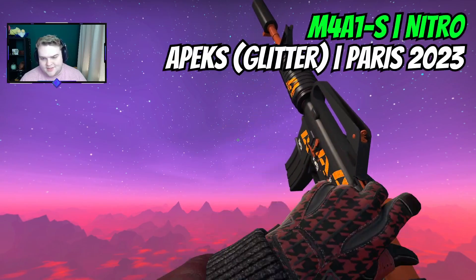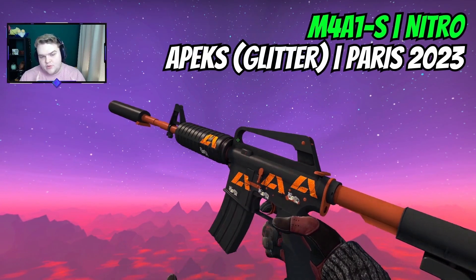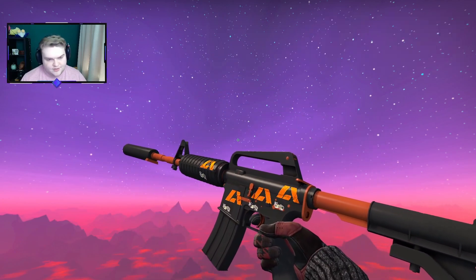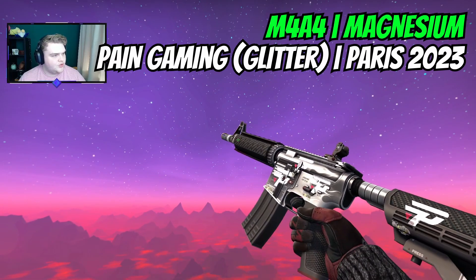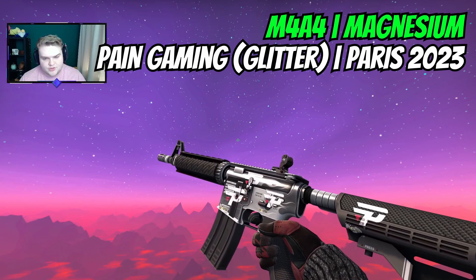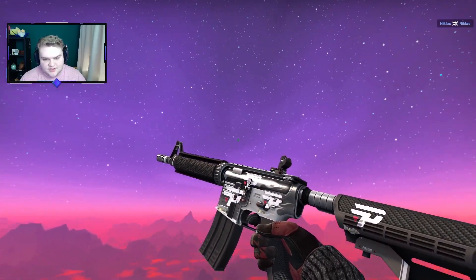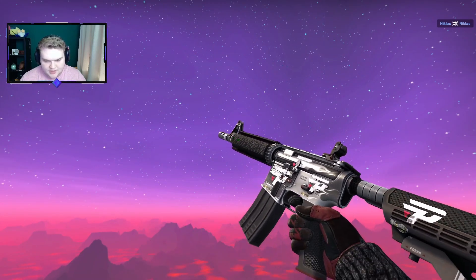For the M4A1-S, it makes sense to go for the Nitro and then put on Apex Glitters. It costs $2.16 and pairs really nicely with the orange on the Nitro. Then the Magnesium — honestly, I kind of struggled for crafts. It's a super budget skin at $0.81, so you don't want to spend too much on stickers. I went for some P Glitters — you get these for $0.76 and they kind of lean into where the flames are going. A white sticker was the best option.